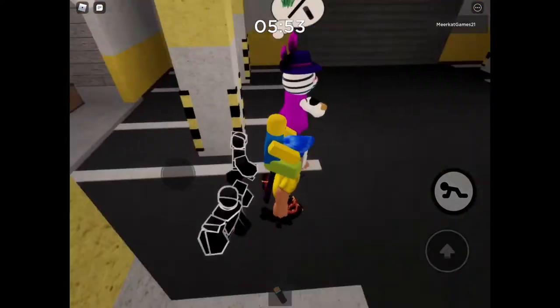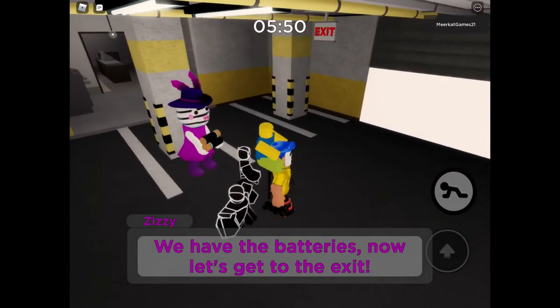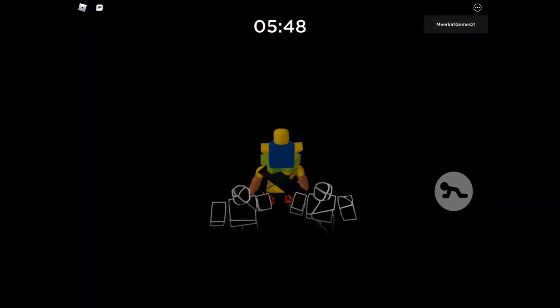Okay, so we gotta go down to the car park and give it to Zizzy through this. Give this to Zizzy. We have the batteries — now let's head to the exit. I escaped! That was easy.